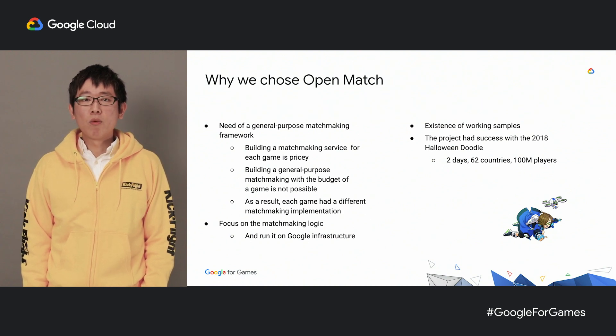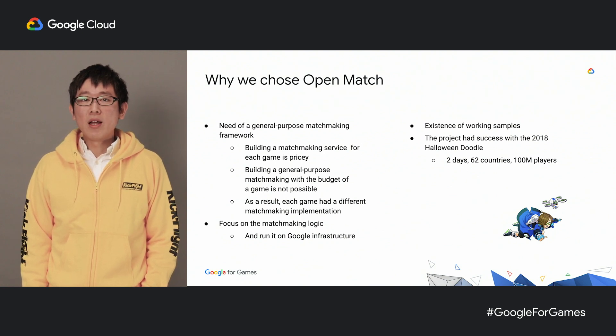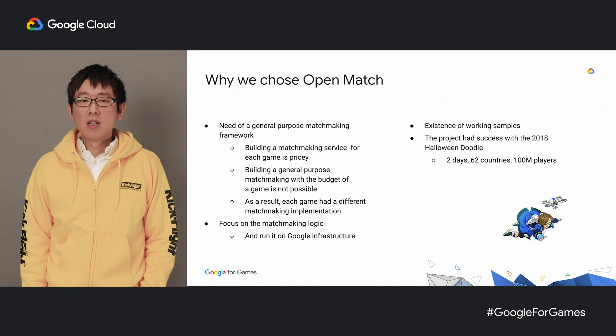Secondly, because we wanted to focus on the matchmaking logic. In general, scalability is a major issue in matchmaking, but this problem was minimized because Open Match is by design scalable. Third, because we could find working MMF samples — at that time there wasn't much documentation, but there were some working examples, and we read the source code and got help from Googlers. The last reason is because Open Match was used successfully in the Halloween Doodle in 2018.